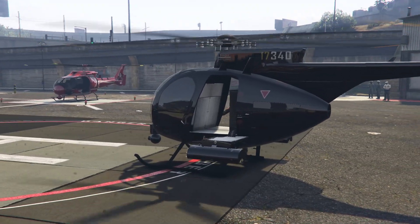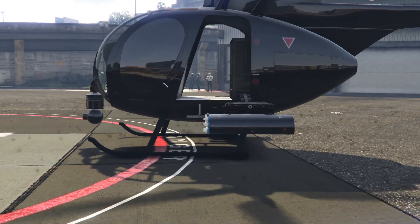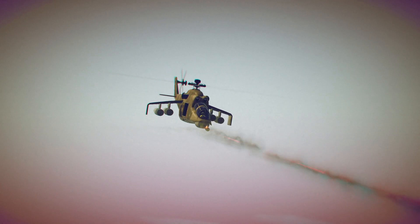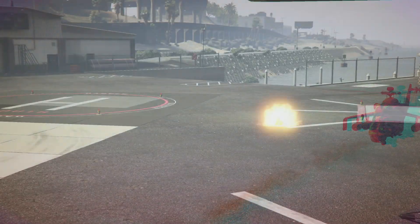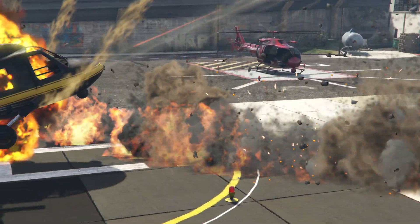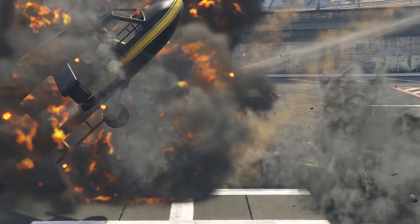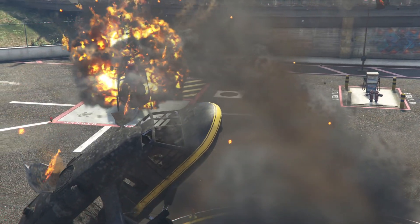It could also hover over water to pick up any crates that you might have lost, or any lost teammates at sea. And sure, there were other options available too — like the Savage, which was released in the heist update. It had good firepower for sure, but it wasn't as small and nimble, and it wasn't as quick and easy to use as a Buzzard. It was a lot heavier and a lot more difficult to use.